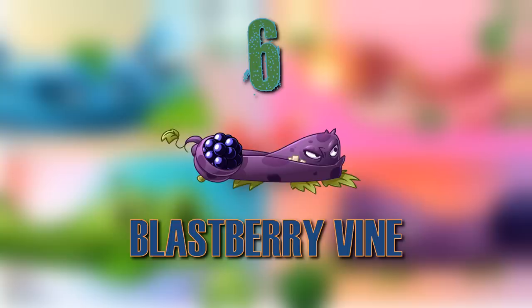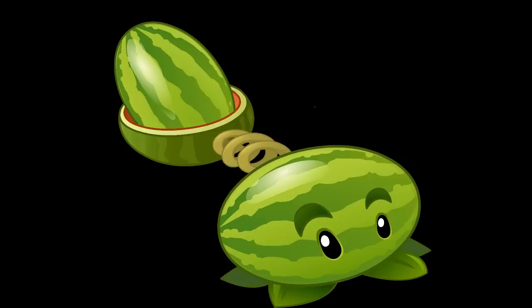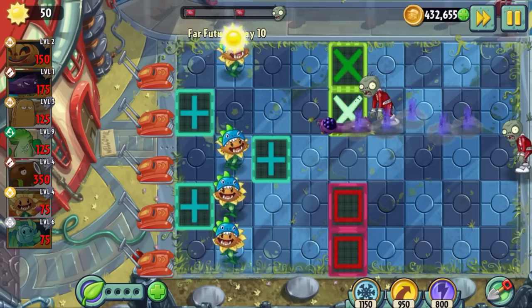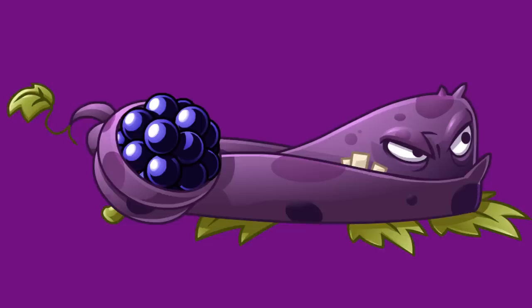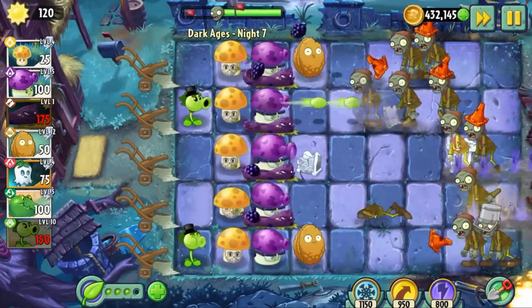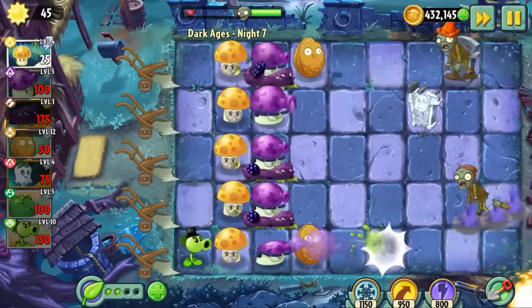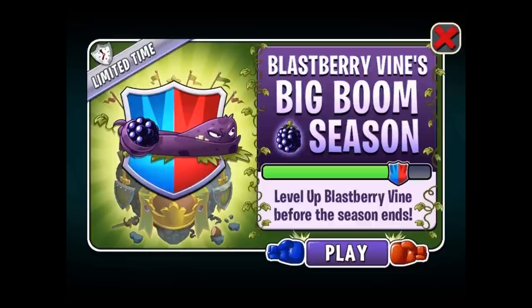Six is the Blastberry Vine — the first vine added, discounting the OG Pumpkin. He is essentially a junior Melon Pult that can be planted on top of other plants, so one of his biggest uses is to conserve space on the lawn. His damage is pretty average and new players may be frustrated to find he dies in about two bites, so it's highly recommended to use him quite far back, especially because he is the most fragile vine. He acts as a pretty solid doubler to your main offensive plant, and his splash shots make it a good idea to pair him with powerful plants to thin the hordes. His splash radius and bomb shot count also increase with levelling, which is nice despite how long it takes to level up a Seedium plant. Overall, he's a great first plant to introduce the concept of vines, despite being slightly outdone by some of the others.